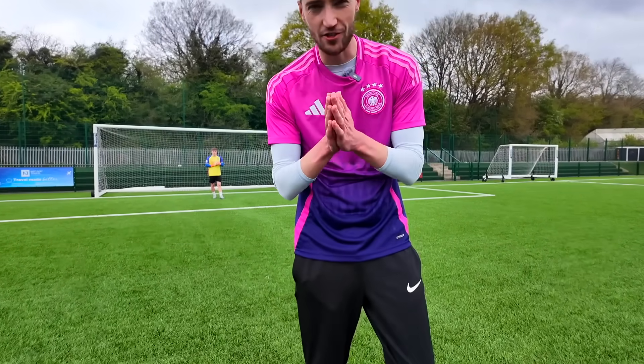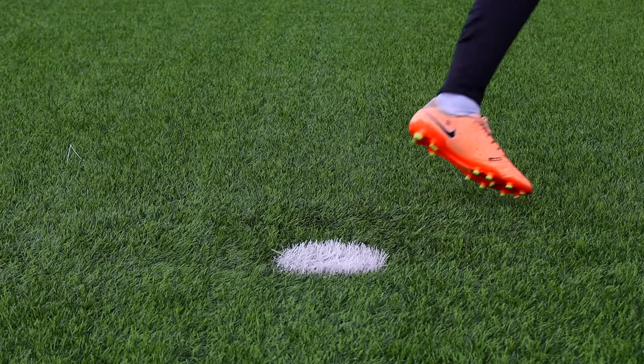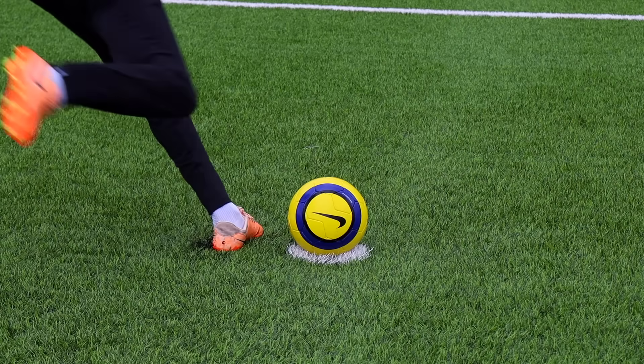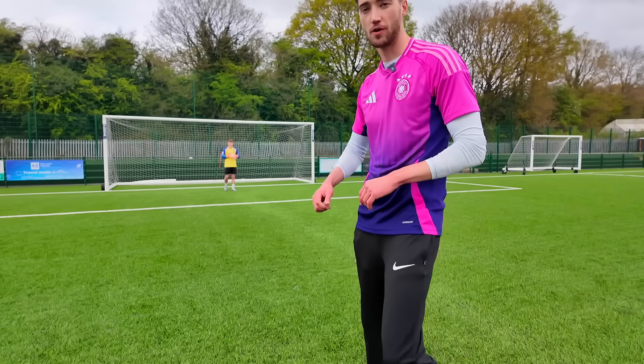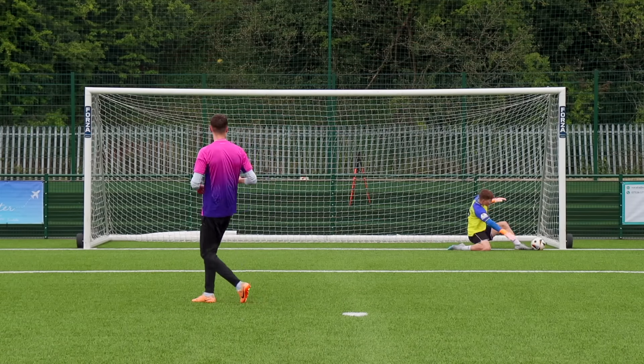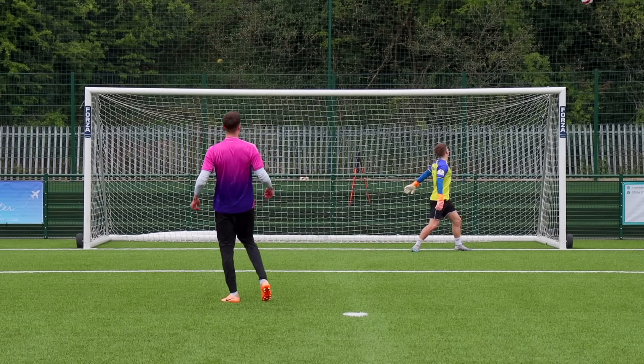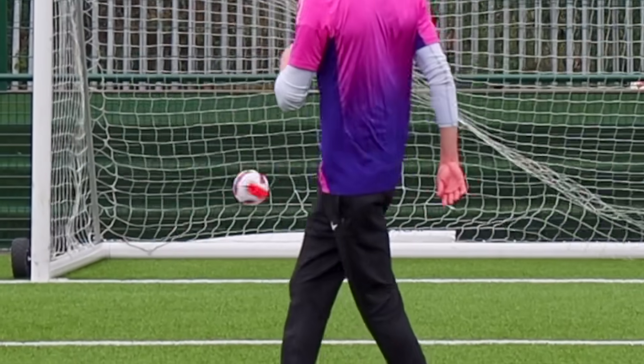Next up, we're going to test the best strategy to score a penalty — power versus placement. I'm going to have some penalties where I smash them and some where I place them into the corners, and we're going to see which one scores more goals. I just took a load of penalties: some hit really hard and others just placing them into the corners.